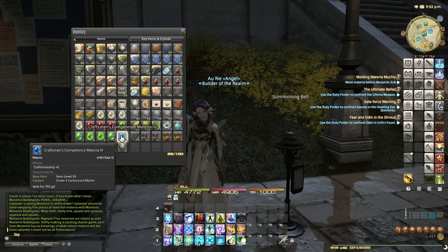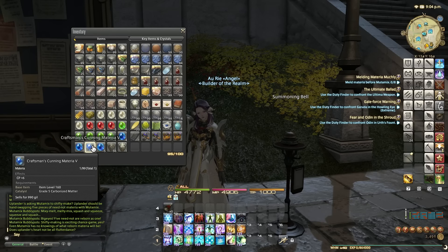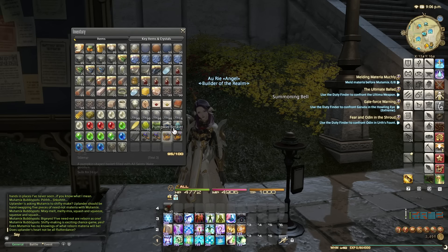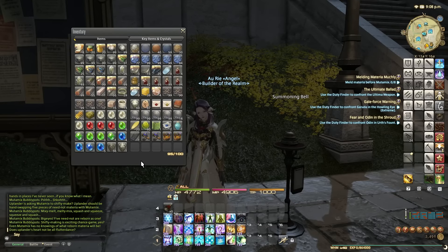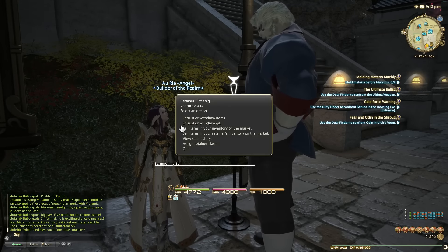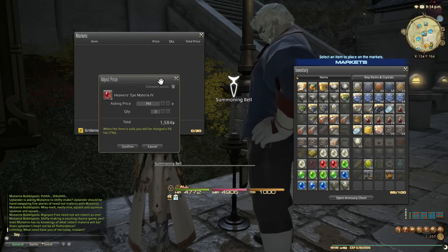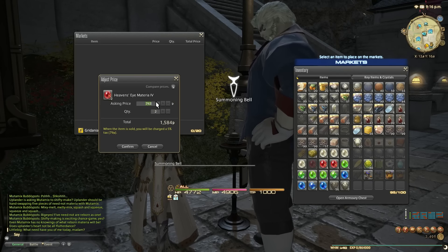So I got: one grade five gathering, five perception sixes, five GP fours, one GP six, four craftsmanship sixes, one cunning four, one cunning five, and some command fours. Let's quickly calculate how much this haul is worth. We went from two and a half million of crappy materials to this. Heaven's eye fours are about 8k each — that's actually a loss, but let's list them anyway. So far approximately 16k.